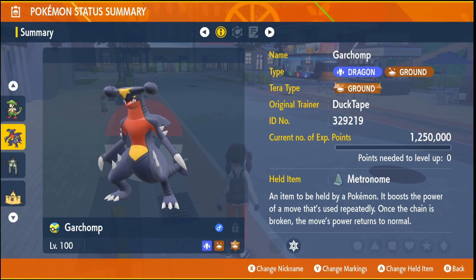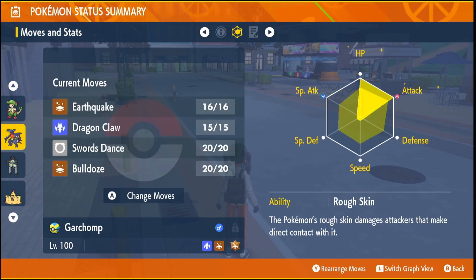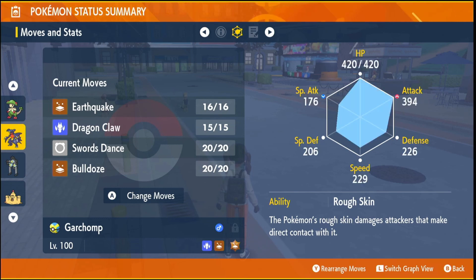Once you've done this, go and catch yourself a Garchomp because he's going to be the physical attacker, but make sure he has a Ground Tera type which will save you 50 shards in the future. Once you have a Garchomp, invest your EV training into HP and Attack. You want an Adamant nature, which is up in Attack and down in Special Attack, and the moves we're going to be using are Earthquake and Swords Dance.